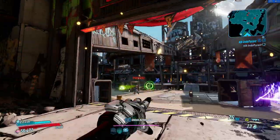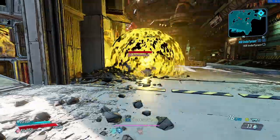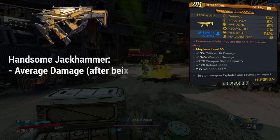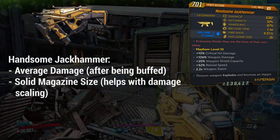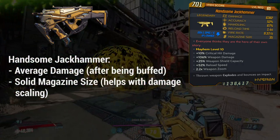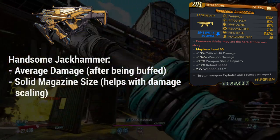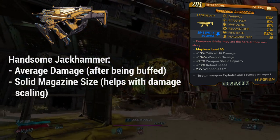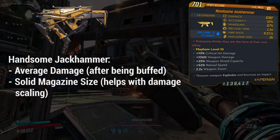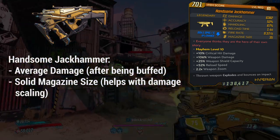It explodes multiple times because it bounces up and down, much like a bouncing betty grenade. These explosions do a fairly sizable amount of damage, as you can see in the background gameplay. Looking at the item card and its stats, the damage is fairly okay — bear in mind it was nerfed around mid-June when the Revenge of the Cartels event ended. It can also roll in all elements, and its magazine size is fairly good, since it scales with grenade damage and magazine size just like a Tediore gun.